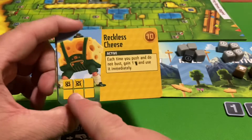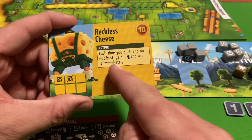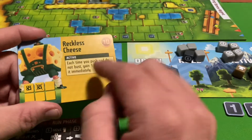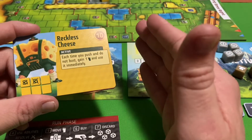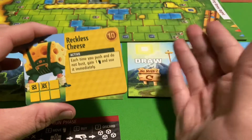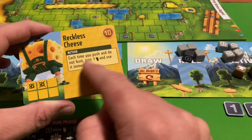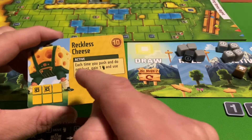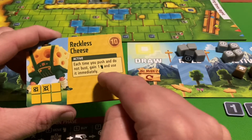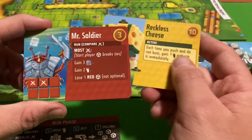Reckless Cheese costs ten money and has cheese on two of its dice sides. Its active ability says: each time you push your luck and do not bust, gain one foot and use it immediately — before your move, before abilities. Unfortunately this is hard to pull off since you need to push your luck, not bust, and have this in your active zone. I only got to use it once.